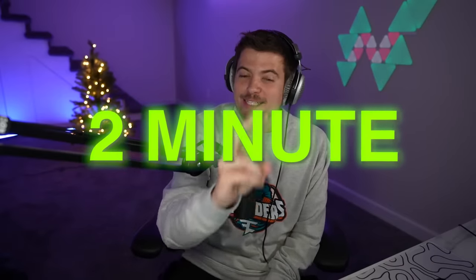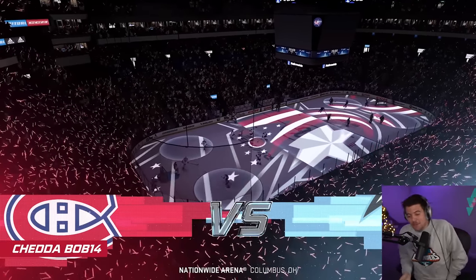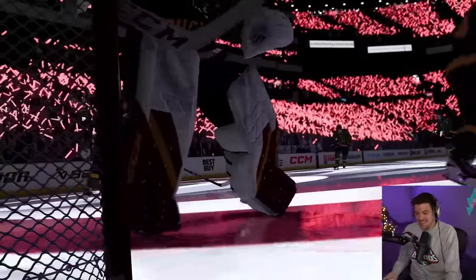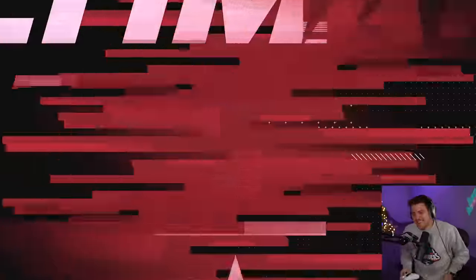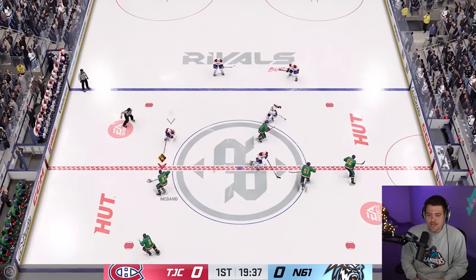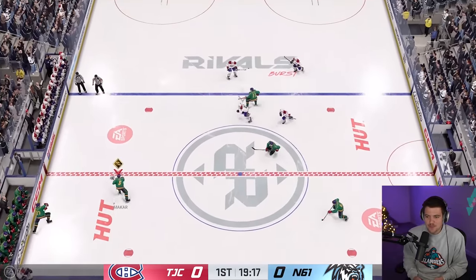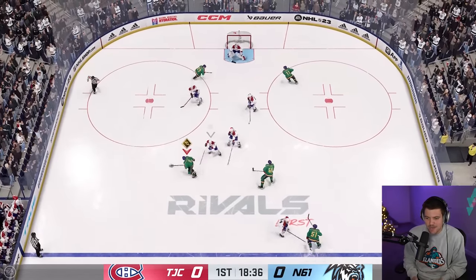Here we go — Rivals Burst, two-minute periods, two ultimate packs on the line. Wish me luck. It is game time — one game and one game only, everything on the line. We got the glow sticks animation, we got the Ducks unis on, we're going to be looking fresh. Usually when I play HUT I like to have some fun and dangle around a little bit, but with what we have on the line, this is going to have to be a pretty sweaty game.